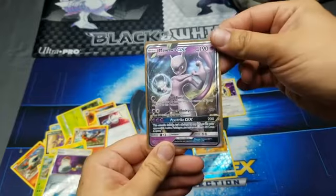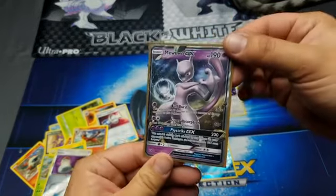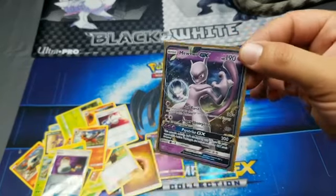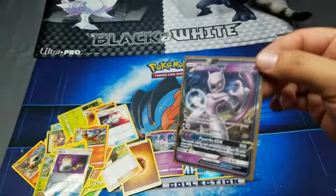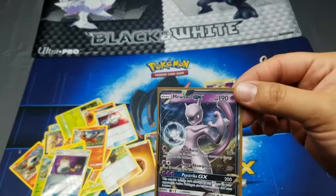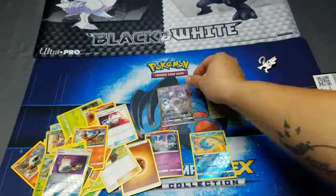As y'all can tell, Jay is super happy - he is totally stoked about his Mewtwo out of the Mewtwo box nonetheless. That is just like a Mew experience - that's pretty awesome. Good job!